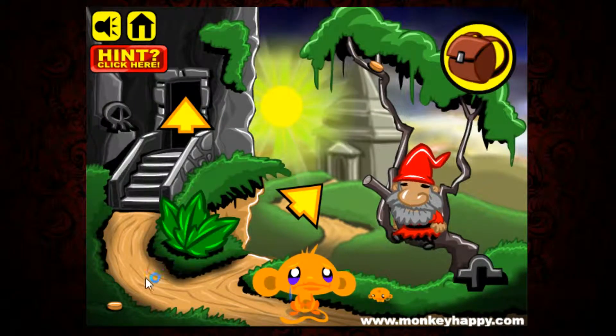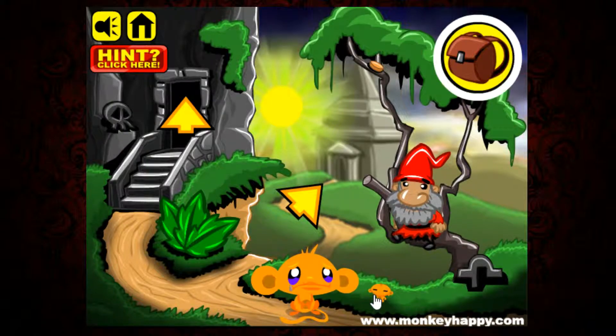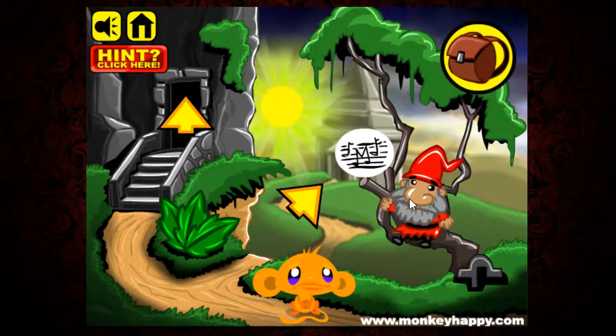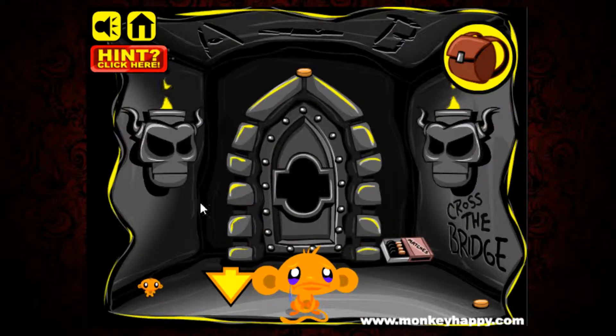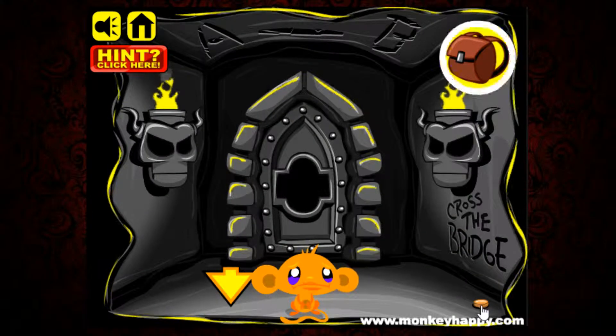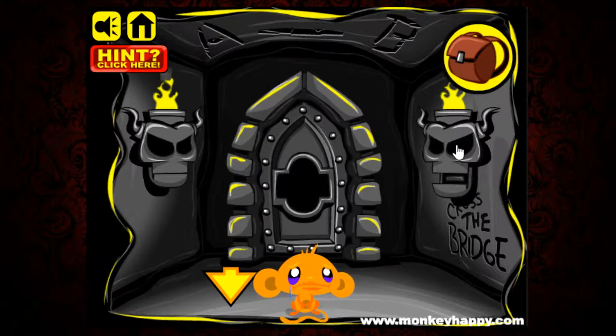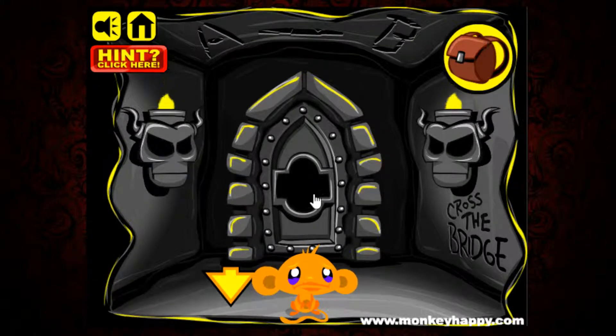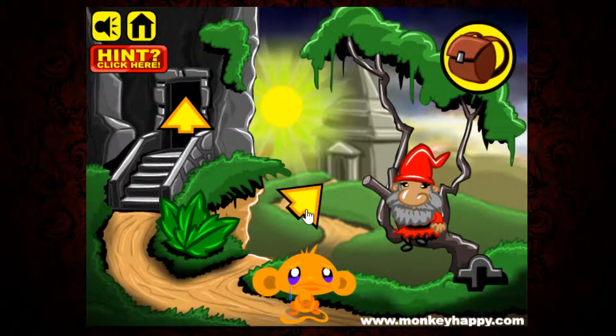Let's jump in. We have the same things to collect: the monkeys, and we need some coins — music monkey's coins in this case. We also got some matches. Cross the bridge — I will cross the bridge. What is this? It's a puzzle, and I see a hint: A minus B.